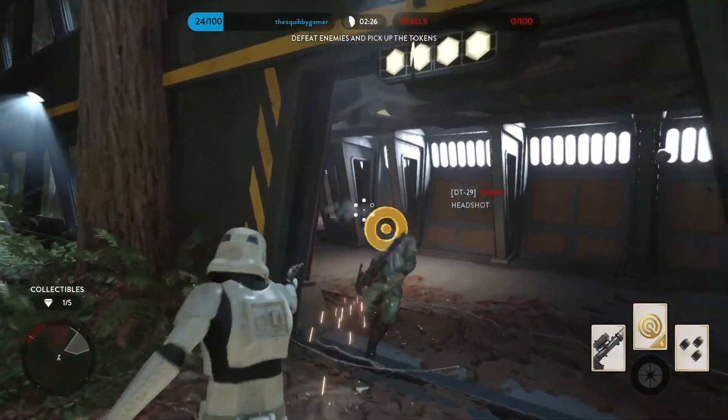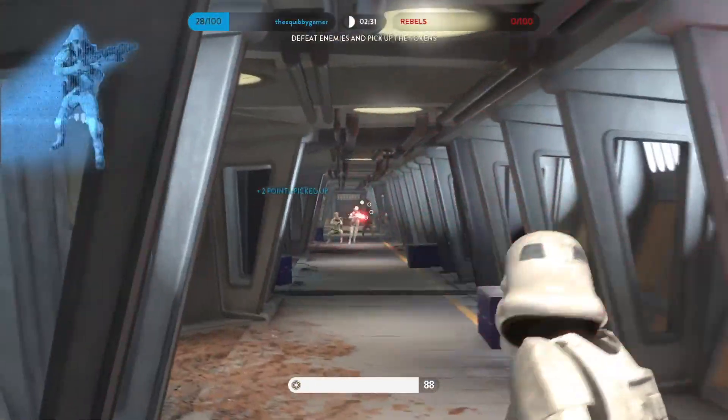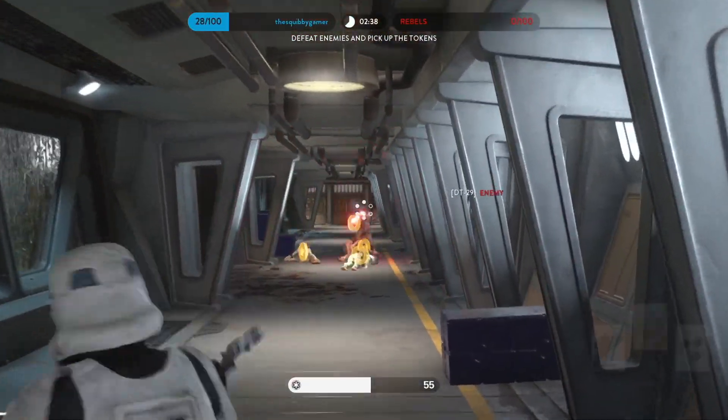Used by the hero Director Krennic, the DT-29 is a special pistol that behaves like a revolver, and it must be manually reloaded after firing six shots. However, these bullets still do high damage at practically any range with incredible accuracy.